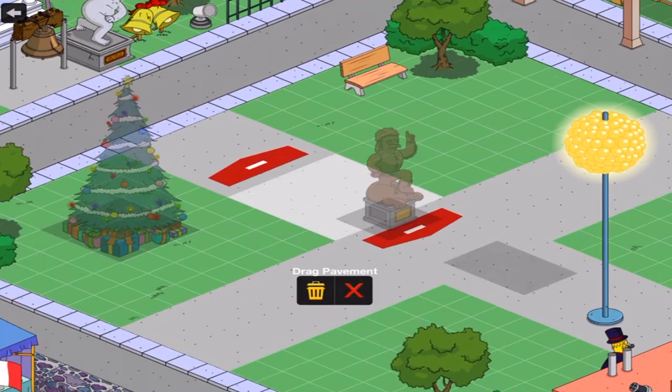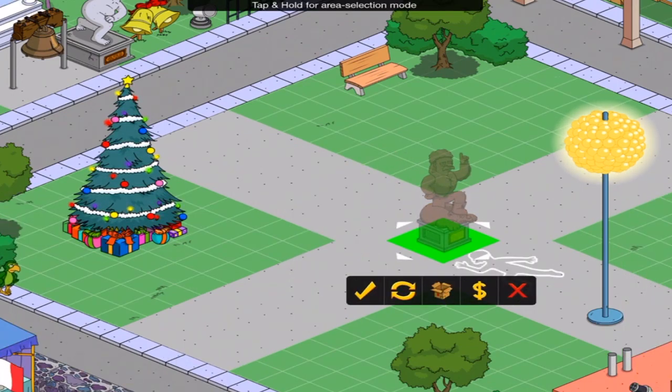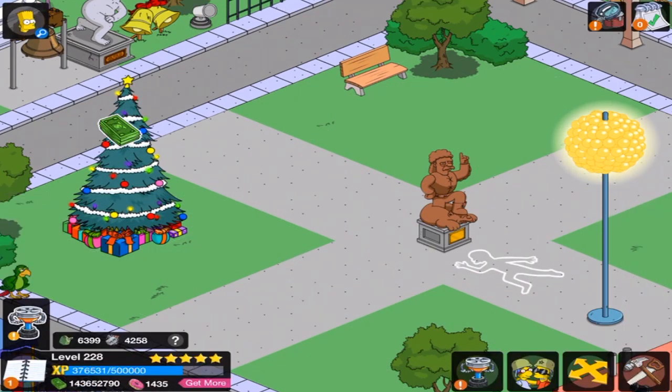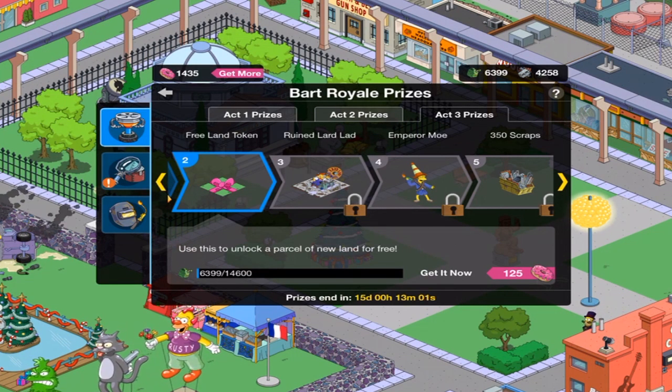Let me just move this again. Oopsie. It's supposed to be in the middle, like right there. I don't know why I moved it originally. But as you can see, the Free Land Token is next — always going to like those.